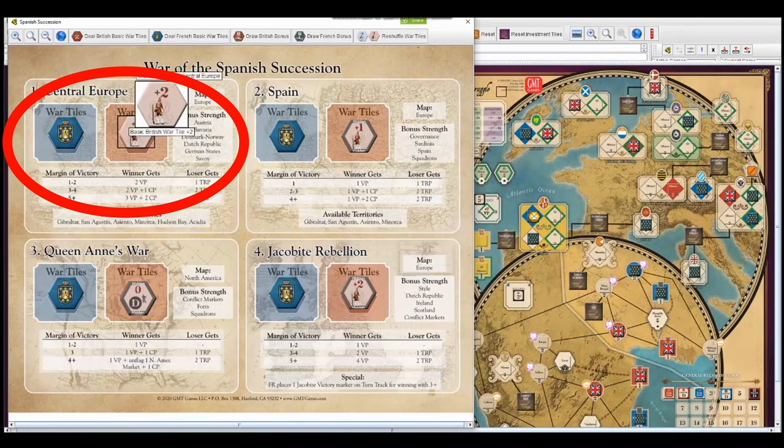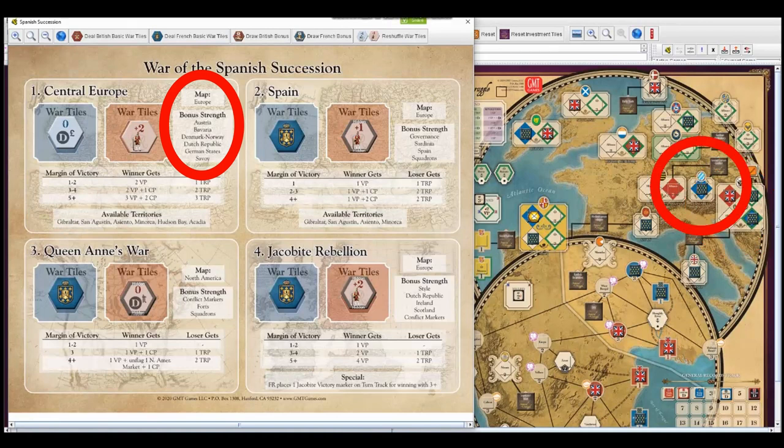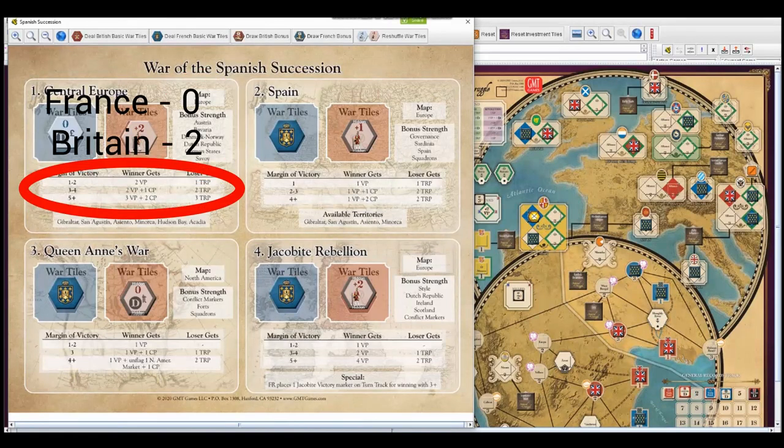Looking at the map of Europe — there's bonus strength in Austria. I have an alliance there, while you only have prestige, so that's one bonus for me. You have Bavaria, which cancels that out. I have Denmark and Norway, so I get one back. Looking at the Dutch Republic, German States, Savoy — it nets to two to zero for me, so I get the win: two victory points. The loser gets a treaty point.